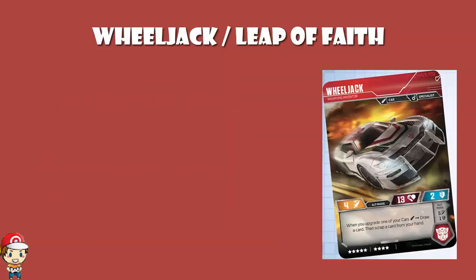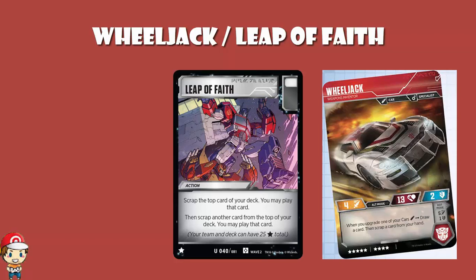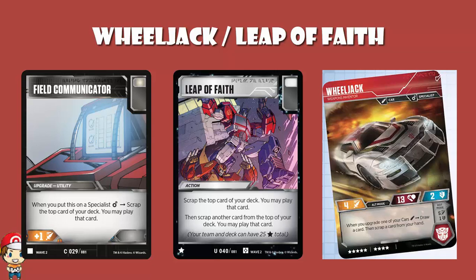So if we've got Wheeljack in alt mode — he's a specialist — we then play Leap of Faith. Leap of Faith is that wonderful new card that essentially lets you play the top two cards of your deck. But what happens if you flip a Field Communicator? You play it on a specialist, Wheeljack, and because you put it on a specialist, you scrap the top card of your deck and you may play that card. And then we're in alt mode for Wheeljack, so you've got an ability: when you upgrade one of your cards, draw a card, then scrap a card from your hand. So what happens? Do we fully resolve Leap of Faith, or do we do what Field Communicator told us to do, or do we draw and scrap a card? In what order does this go? Because in theory we're still halfway through Leap of Faith, but we've now got to play this card with Field Communicator, and we've also got to resolve Wheeljack's ability.